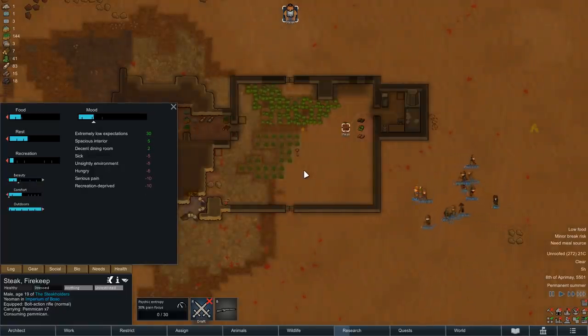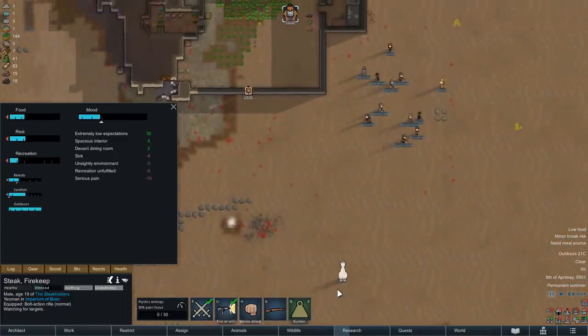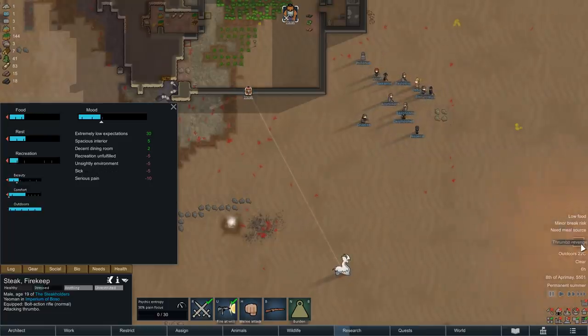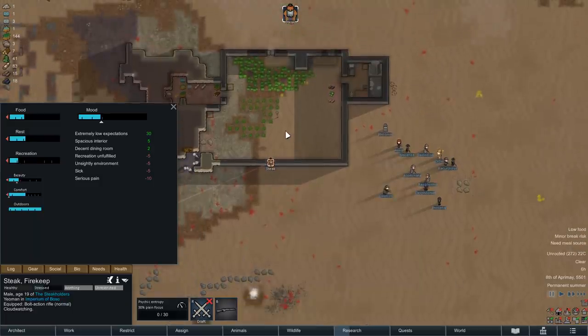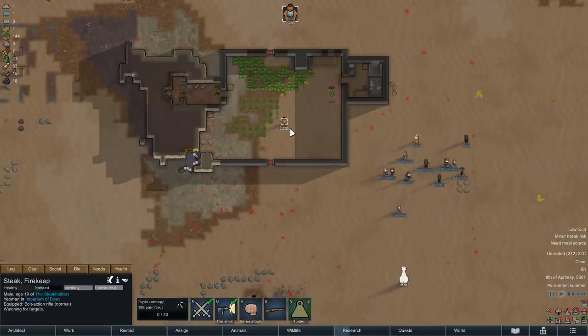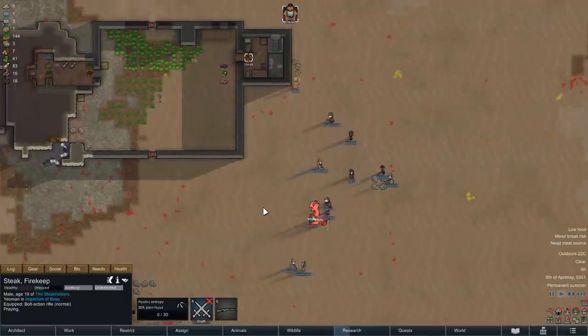After Steak has hauled another batch of psychoid leaves back to the base, we can send him out, just peeking through his front gate and take a shot at the wandering thrumbo. That first shot immediately connects and sends the animal into a manhunting frenzy, so it's high time for Steak to retreat and to once again let his visitors take care of his problems. Let's see how they deal with the situation.